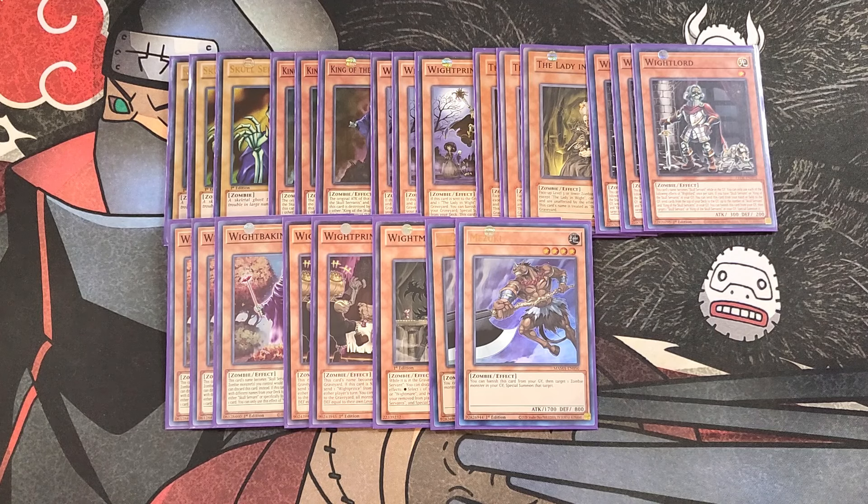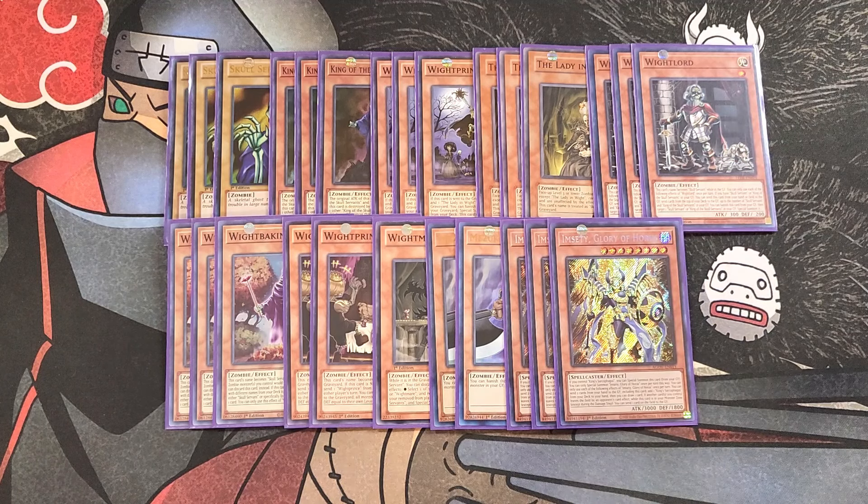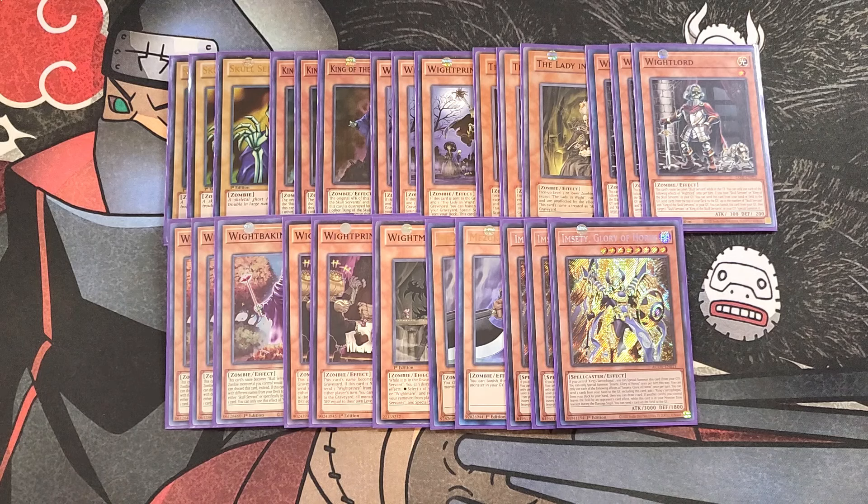We then play three copies of Imsety. The Horus Engine in this deck is absolutely amazing. This card helps you get your copy of King's Sarcophagus by sending itself and another card from your hand to the graveyard, then you can draw a card and add a copy of King's Sarcophagus from your deck to your hand. This is especially great when you send something like a copy of White Prince or White Baking so you can get their effects to go off. The Horus package works really well to help you get the exact cards you need, fill up the graveyard, and make cards like Zombie Vampire so you can mill a bunch of cards and fill up the grave with Skull Servants to OTK.